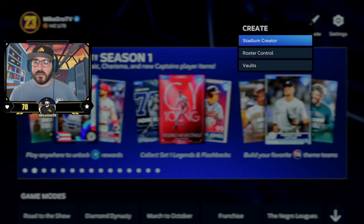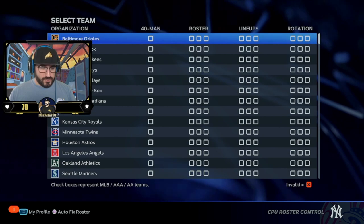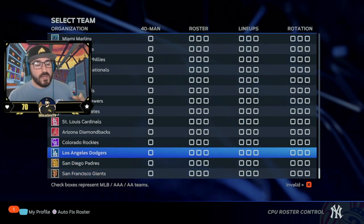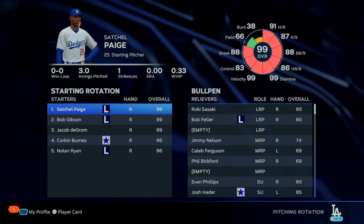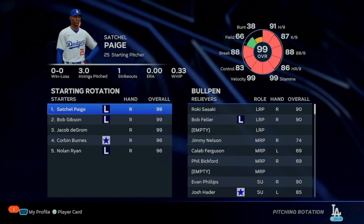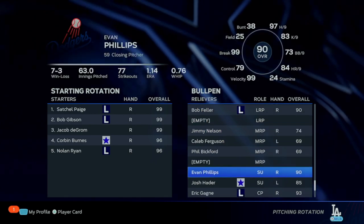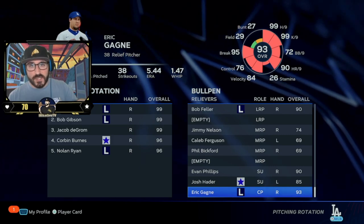The next thing I'm going to ask you to do is go to create roster control. If you go to roster control, I put a bunch of pitchers I don't like facing on one team. In this case we chose the Dodgers. The rotation has Satchel Paige, Bob Gibson, Jacob DeGrom, Corbin Burnes, and Nolan Ryan. The bullpen has Roki Sasaki, Bob Feller, Josh Hader, and Eric Gagne. Put a bunch of pitchers you're afraid to face and put them on one team.